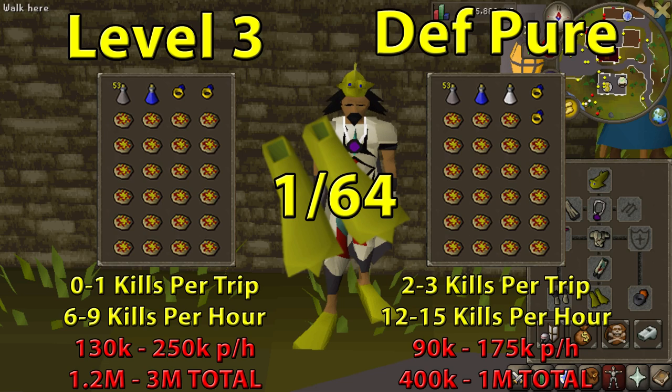One thing to note about both of these rates is this is the solo rate, and both of these rates can be increased quite a bit. The level 3 rates by over two times as much, as well as the defense pure rate by about 50%, if you have an alternate account — either your friend or just a second account — constantly giving you supplies through a fairy ring. This will quite substantially increase the rate at which you'll be able to kill these.